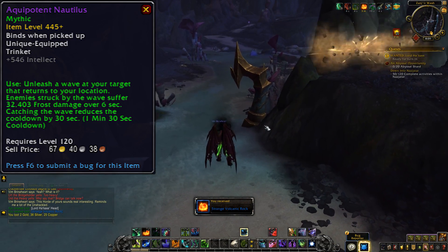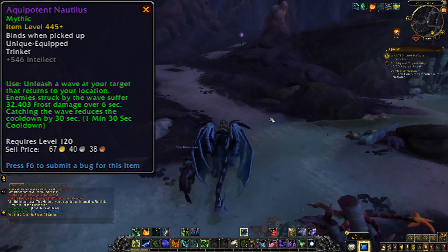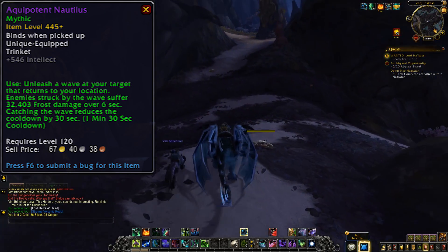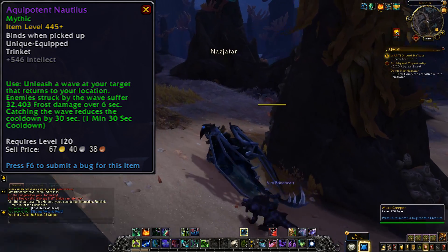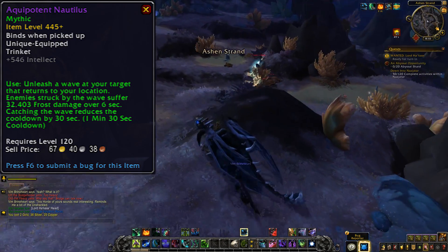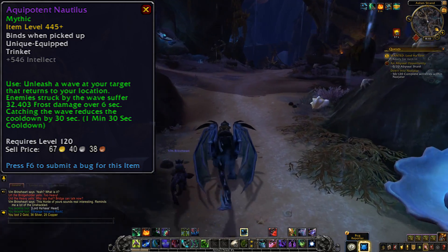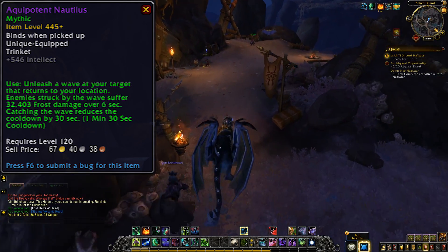We're moving onto the intellect trinkets now. The Aquipotent Nautilus unleashes a wave at your target that returns to your location. Enemies struck by the wave suffer frost damage over 6 seconds, and catching the wave will reduce the cooldown by 30 seconds — so maybe you have to stay in the same position to catch it. I feel like this is going to be one of those effects where you have to target the furthest mob away from you to make sure the wave goes through everyone between you and the furthest target, and then comes back. Kind of reminds me of glaive toss or sidewinders from Hunters. It's not that hard to do most of the time, but if you get it wrong it can seriously gimp your potential damage. Catching that wave is also probably going to get a few DPS killed, but I do like the kind of trinkets that provide you with an extra little mini-game on the side — whether that's dodging purple orbs, catching a wave to reduce the cooldown, or gathering up green balls to increase your DPS. I think it's a nice little addition which keeps you on your toes.